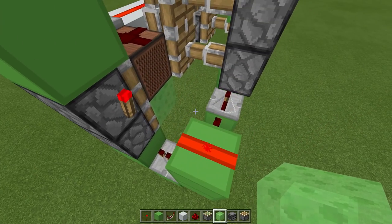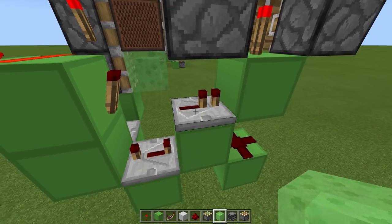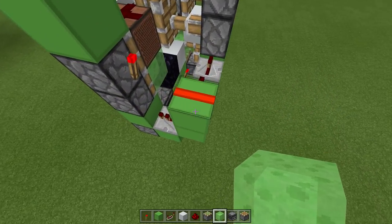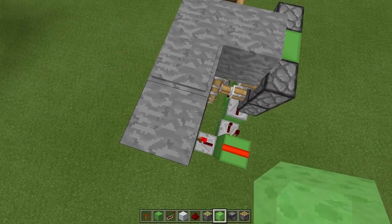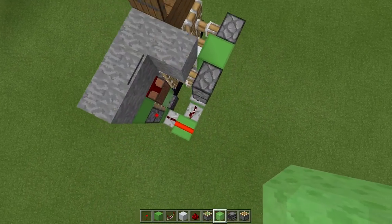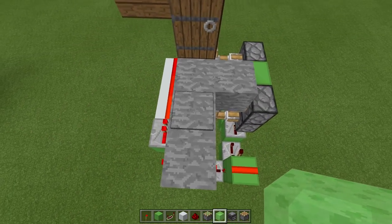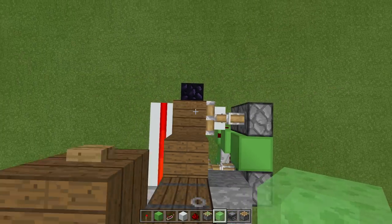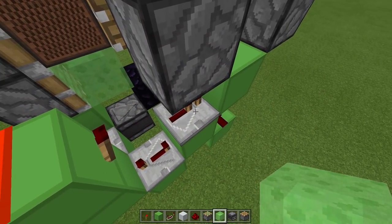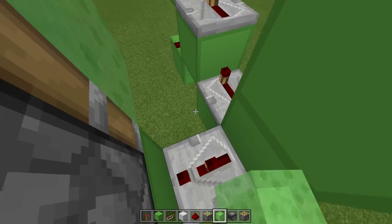Whilst we have the redstone all exposed — if you're playing in survival, I'd recommend changing both repeaters to two ticks. At the moment with one tick and one tick, you actually take half a heart of fall damage as you go down. But if you change both to two ticks, you don't take any fall damage. Of course, it does slow down the build. So just choose either one tick on both or two ticks on both. I'm going to leave them on one tick for now.